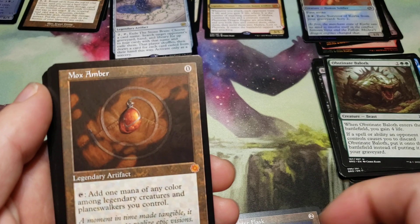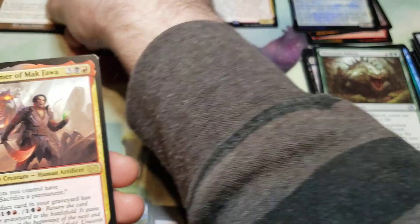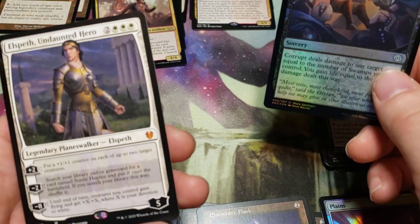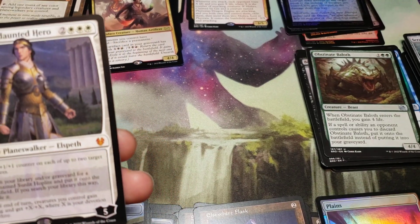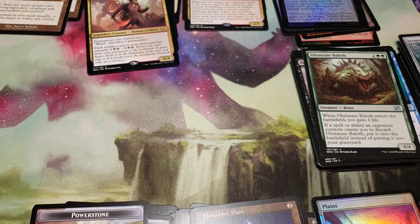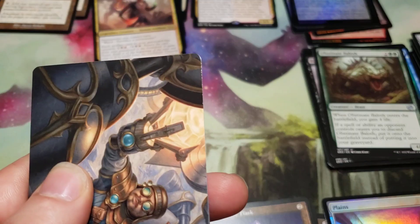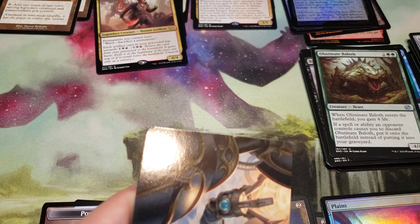Elsewhere Flask — ooh, a Mox Amber! That's a good one right there, oh that is so good. Another Mishra, and a corrupt foil — an Elspeth Undaunted Hero from Theros Beyond Death. Meh, I don't think it's worth very much.